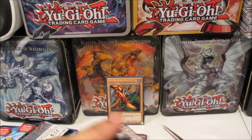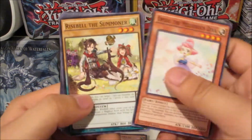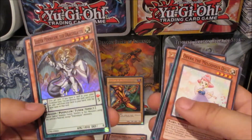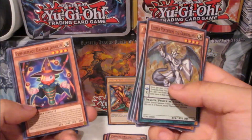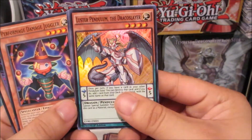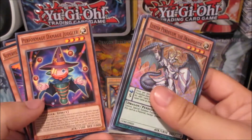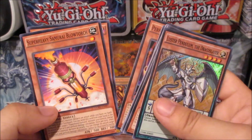Second pack: Opera the Melodious Diva, Right Spell, The Summoner, Black Metal Dragon, Wavering Eyes, Crystal Rose, and Luster Pendulum the Jackal Slayer — super rare. I remember when I pulled this card and it was like a $50 card and I was really excited, but sadly the value has dropped dramatically. It's still a really cool card and brings back a lot of good memories. So two supers in a row!